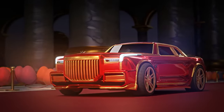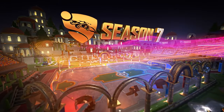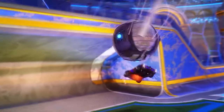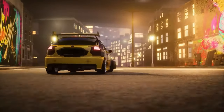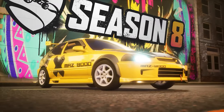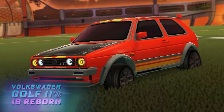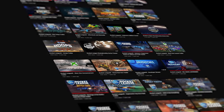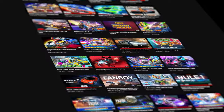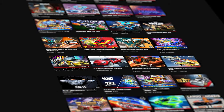Before this point, the Rocket Pass collection varied a whole bunch — usually a little out there, and often revolving around science fiction. But by Season 7, they had really started to hone in on a more realistic edge to their line-up. For the first time in Season 8, the Rocket Pass would straight up feature a real car in the Civic Type R, and then again in the most recent Season 10 with the Golf GTI. It was clear that licensed cars were the future of Rocket League's line-up.